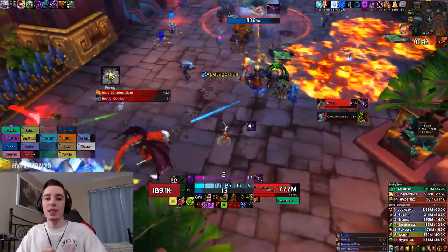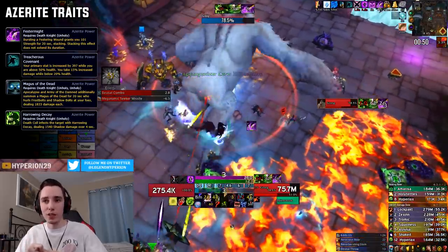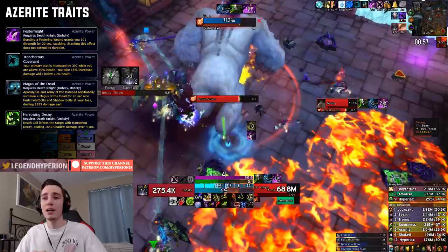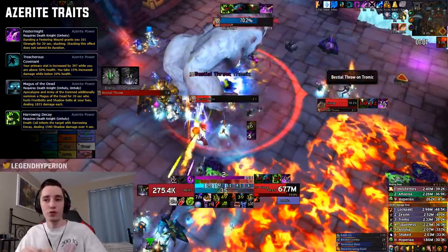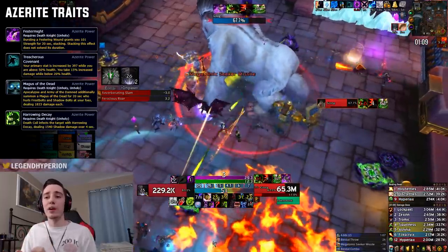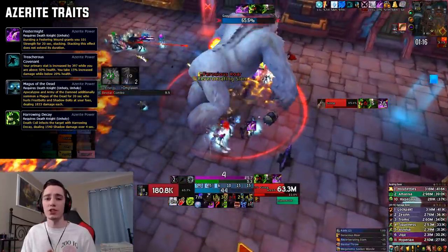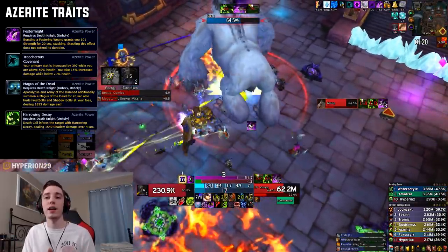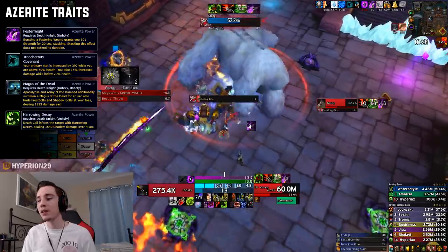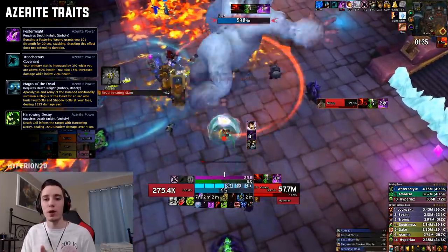Next let's look at the Azerite traits — if you look at logs at all you will probably notice which traits are best. Festermite is by far our best single target and AoE trait. The second one is Treacherous Covenant, which you can only get from the raid and only on two of your raid pieces. Magus of the Dead and Harrowing Decay are somewhat suboptimal single target traits. Harrowing Decay will not change your rotation — the damage from your Death Coils will always just add to the next Harrowing Decay, so don't worry about spacing out your Death Coils to maximize it; just play normally.